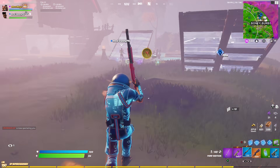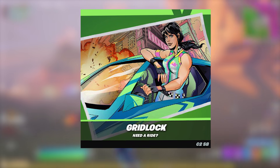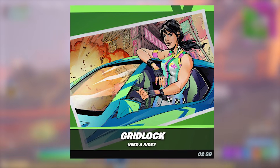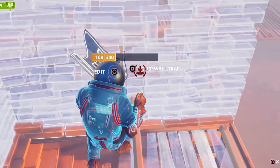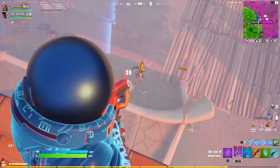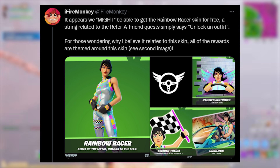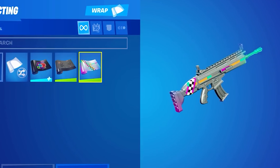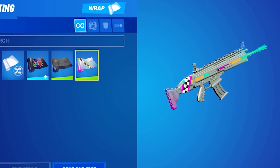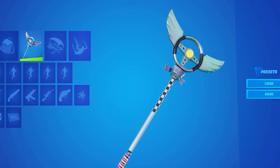The third reward is an emoticon called 'Almost There,' and the fourth reward is the Grid Lock loading screen, which looks really cool and is definitely the best of the four. But the big reward comes after completing all four quests: according to Fire Monkey, a string related to the Refer a Friend quest says 'unlock an outfit,' and all other rewards tie to the Rainbow Racer skin — so we can pretty much guarantee the Rainbow Racer skin will be free.